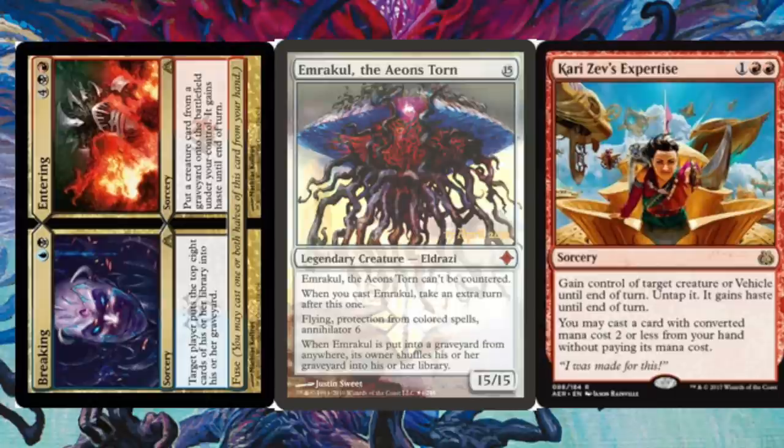You're going to pay the fuse cost because it's going to look at Breaking, say okay that costs two, so I'm going to allow you to pay the fuse cost, which allows you to have both effects. So you're going to do Breaking on yourself, hopefully put in Emrakul, and then you're going to cast Entering.